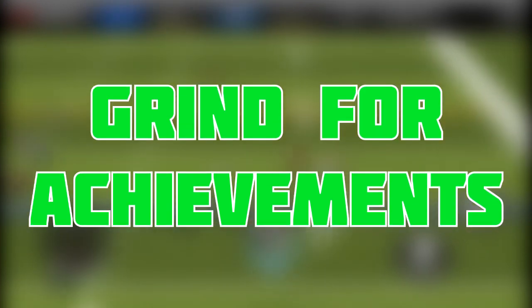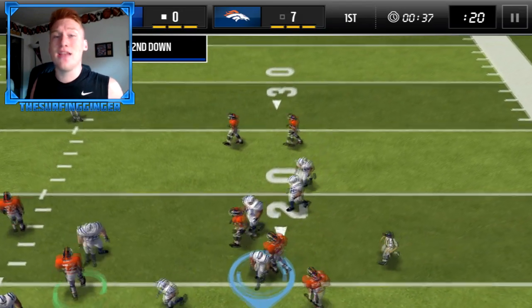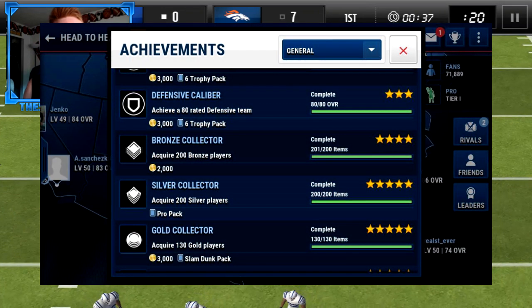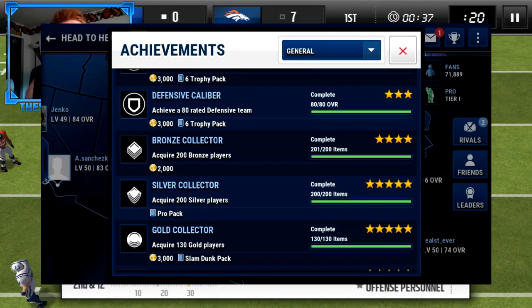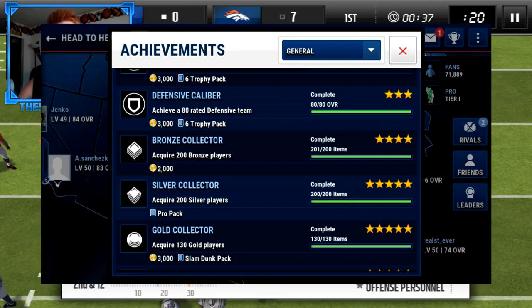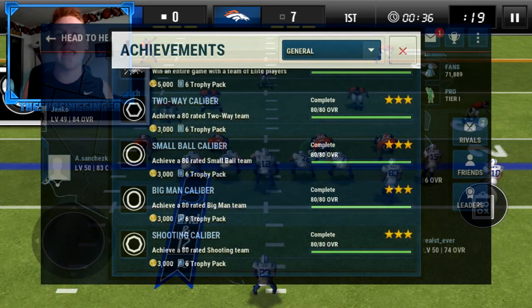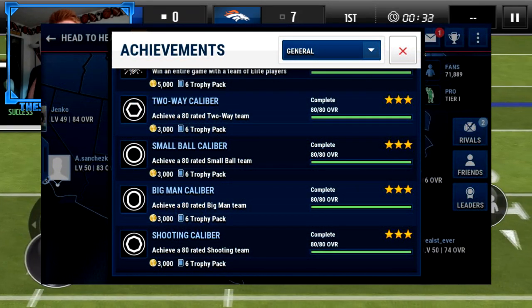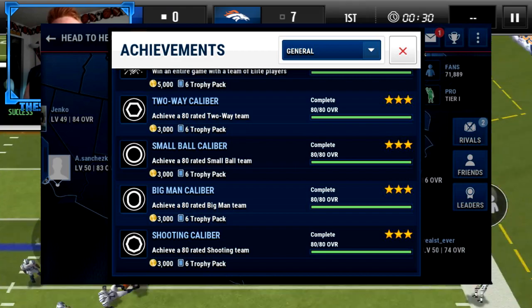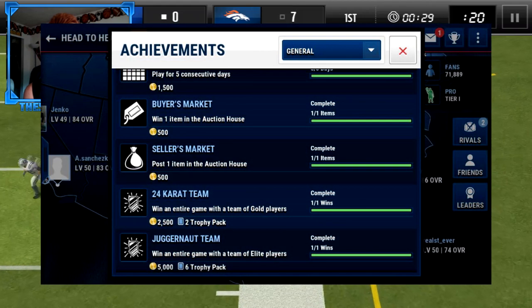Tip number two is to grind for achievements. I'm going to put on screen some achievements that I got in NBA Live Mobile, because I can't go into Madden Mobile 16 right now since the servers are down. But here are some achievements you get in NBA Live Mobile — a lot are packs, coin values, master items. Basically if you just grind out the game — play head to head, collect packs, collect players — you will get easy, awesome packs, coin values, trophies, and simple things like that.